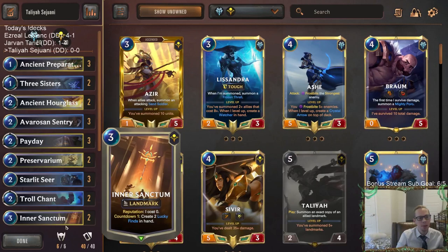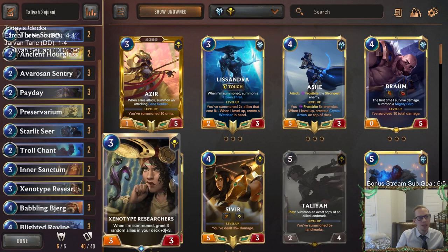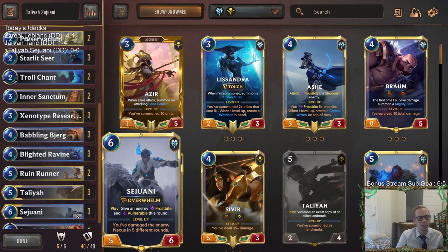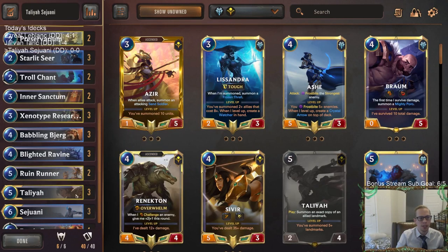So the deck's core is Starlet Seer, Payday, and Inner Sanctum to buff up the stuff in our deck. We've got Xenotype Researchers in here granting three random allies in our deck plus three plus three as well. Then we have Battling Beard that can help us draw those buffed allies. Beard will also draw Ruin Runner and Sejuani, and both already have Overwhelm, so buffed versions will be really big and difficult for opponents to stop.